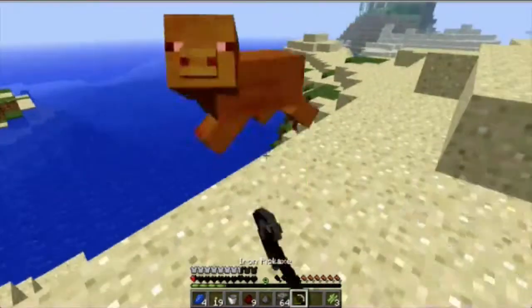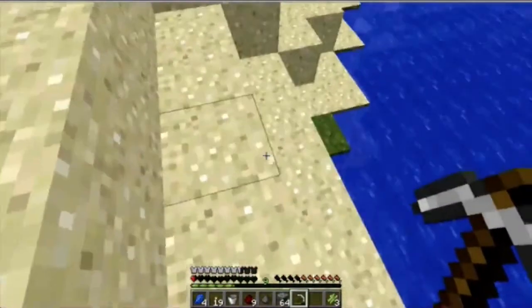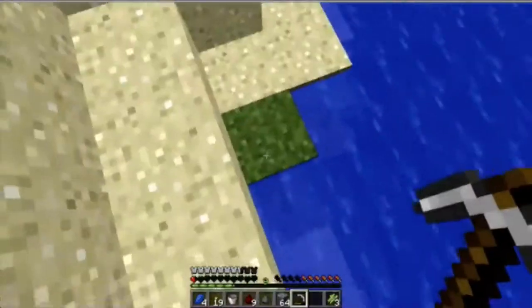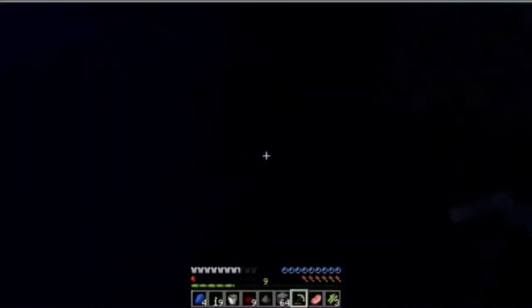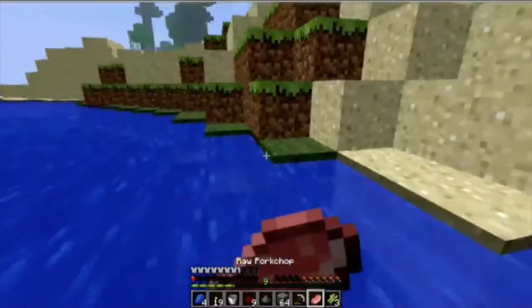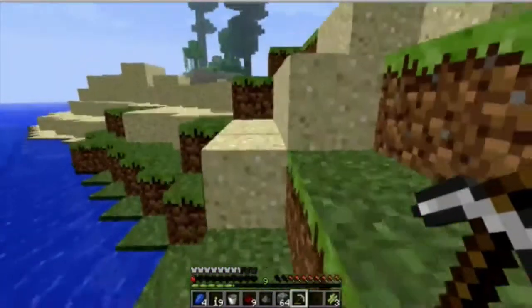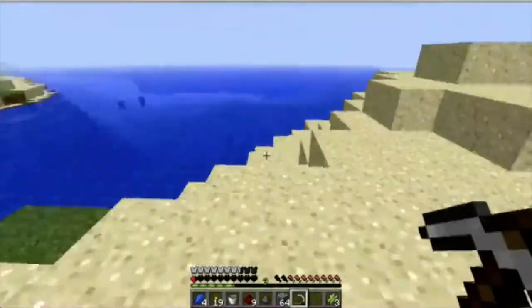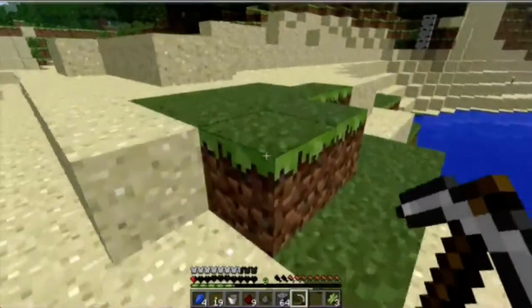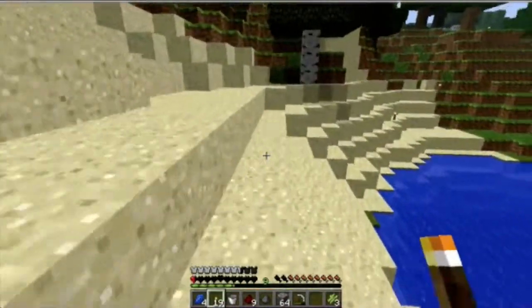I am going to kill this pig. If I fall, then it's over. Let me make sure I do not take any fall damage or I am done for. I don't have to eat this raw, but I have no other option. I need to eat as quickly as possible. If I am this vulnerable, then death could be inevitable.